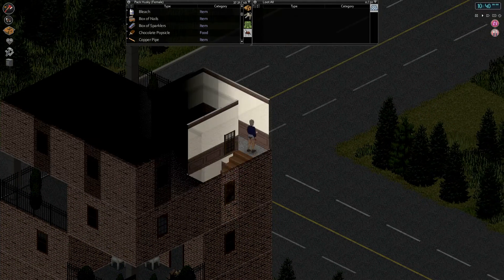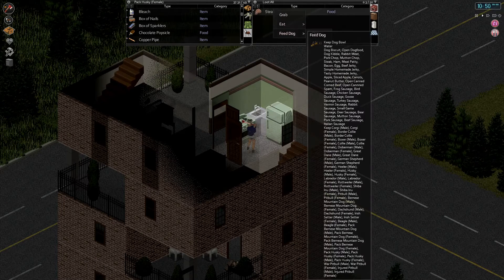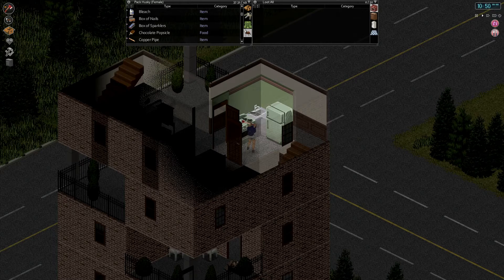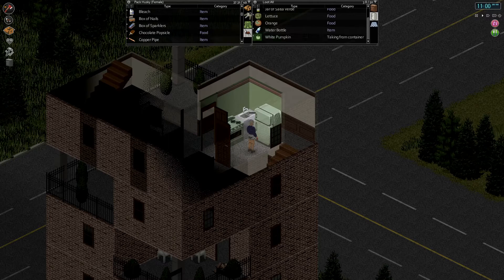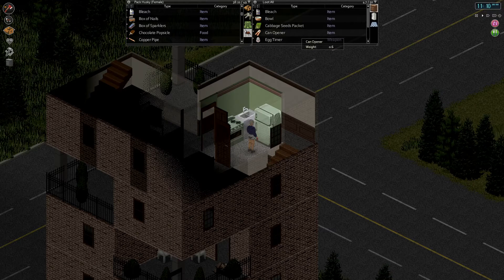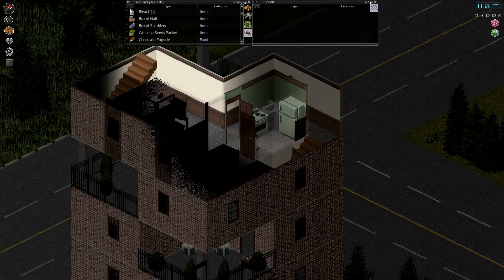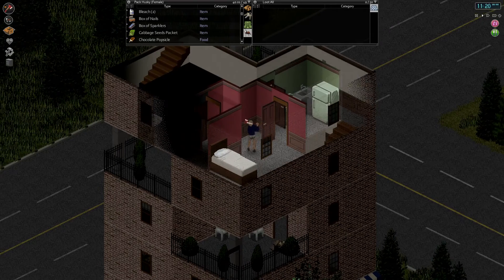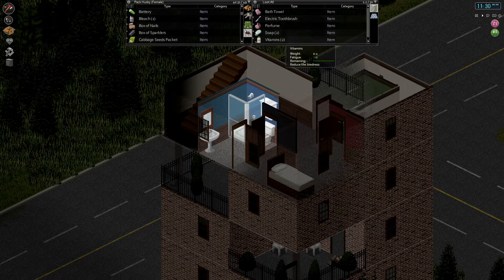Let's go up another flight — this must be the top. A steak in here — I'm gonna eat this whole steak right now. Mmm, delicious. Wolf that whole thing down — very well fed! Some pickled herring, a white pumpkin we can plant. Some seeds — we should start collecting seeds because we didn't bring any with us. A meat cleaver — we finally found a meat cleaver! This has been a good looting session. What a maze of rooms — more hairspray, a bath sponge, vitamins, soap. Can we break this down? Yes we can — dismantle that.